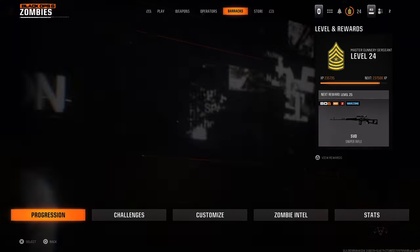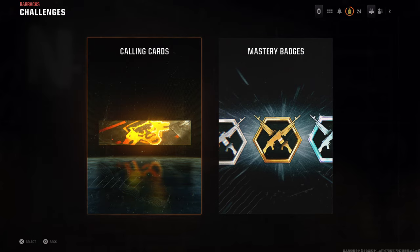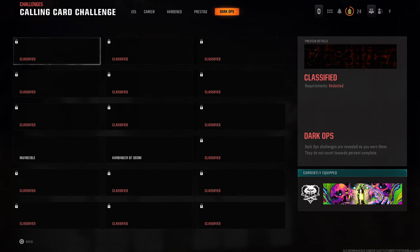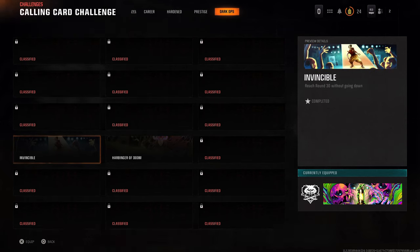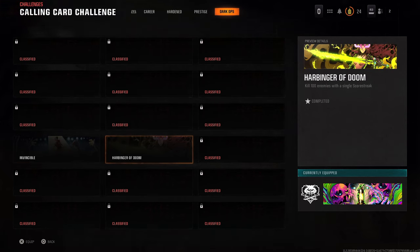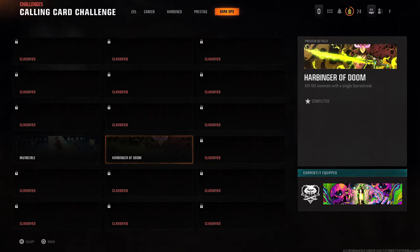What's up guys, from the Skullbusters. Today we're on Black Ops 6 Zombies and it's going to be the calling card for the Dark Ops called Harbinger of Dune. So I completed this on the same run I completed Invincible without even realising. What you need to do is get 100 kills with a single scorestreak.